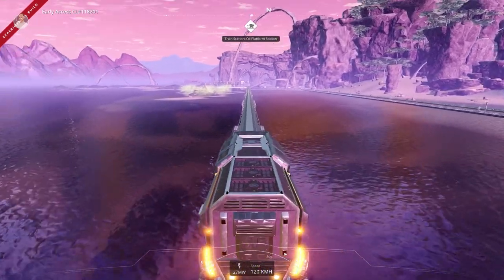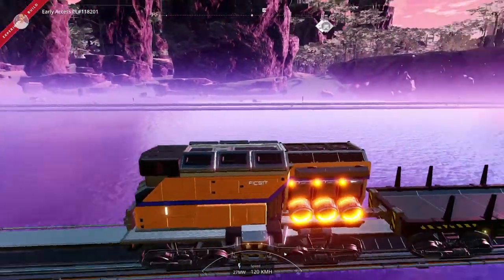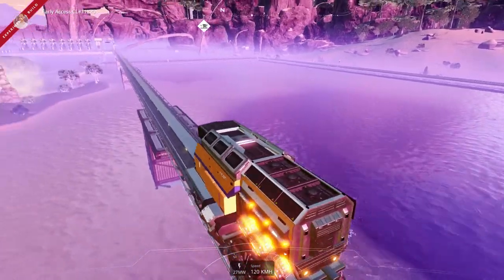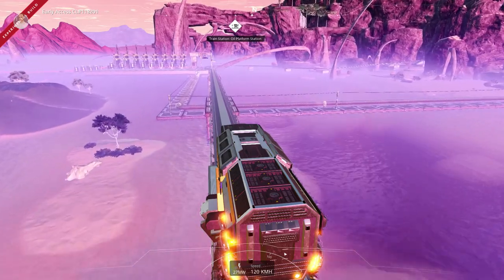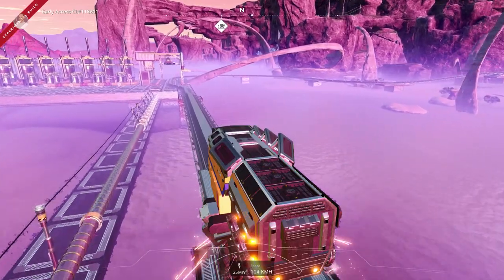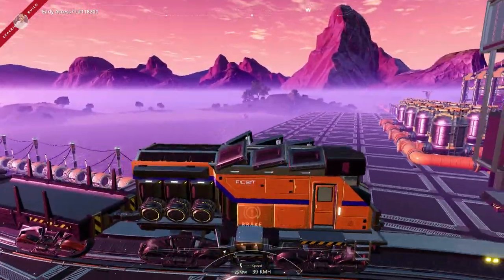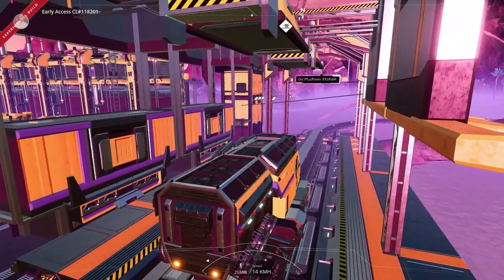We are approaching the oil platform station. There was a little scenic route I wanted to show you guys but that just did not happen. This thing is super loud, but I love the noise of the horn — and there is actually an easter egg: a little steam whistle. I love how this thing brakes — it looks awesome. I'm in love with this, this is so cool!